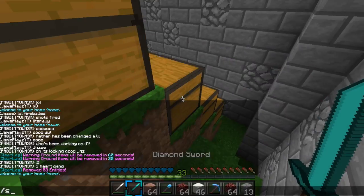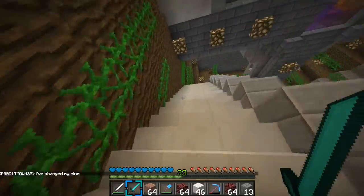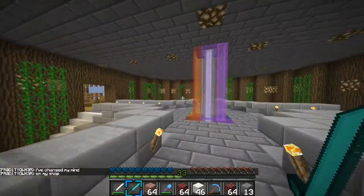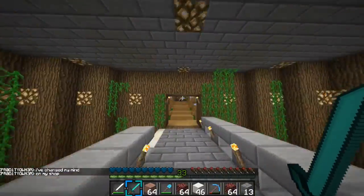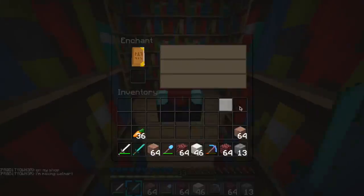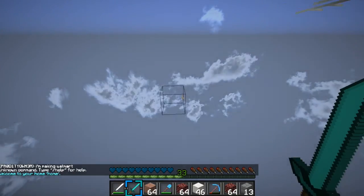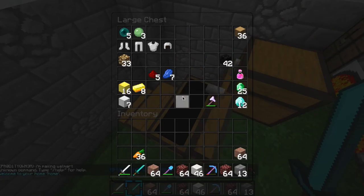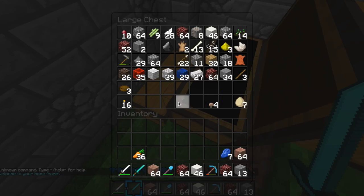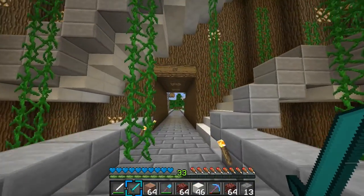We're going to go slash spawn. We have 33 levels — we could have done two level 30 enchants. I might start off next episode by doing that as well. Let's go to the enchant room here. I really like that they added speed — I'm super happy about that. I need Lapis — slash home. It's so long to climb up the stairs — it's just a painful process. Oh, I forgot my Lapis block. I can use the redstone and Lapis blocks to build in the nether as well — so that'll be awesome.